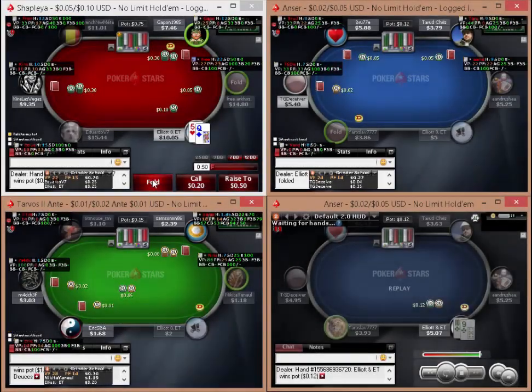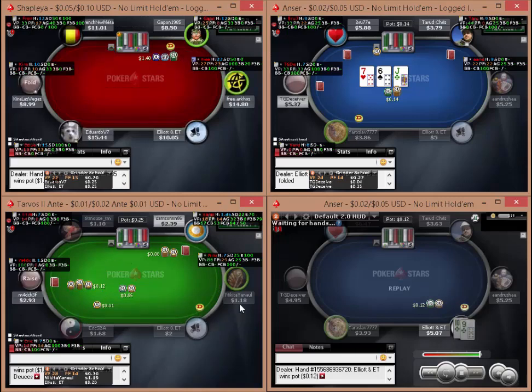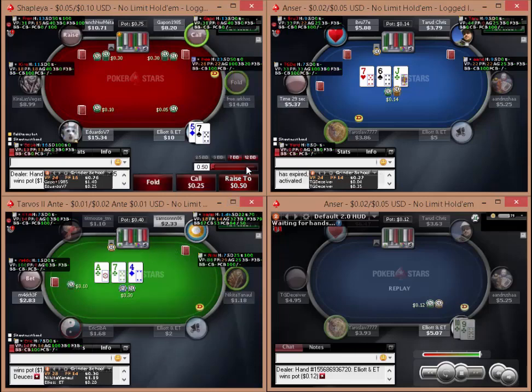Hello Grinder School, this is Elliott here. We're playing three tables: red is 10 and L, blue is 5, and the green table is 2 and L - it's actually an anti-table. I thought I'd bring this up and see what an anti-table is playing like at these games. It's quite fun because you get into a lot of action and it's sort of forcing players to put more money in, which is quite nice especially against weaker opponents who are going to pay off a lot more.